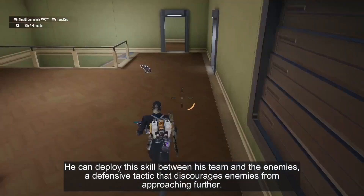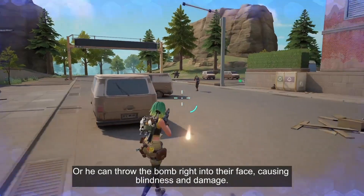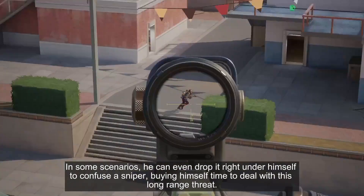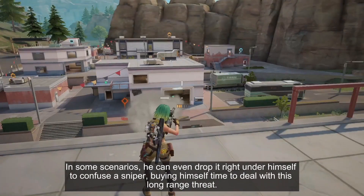He can employ the skill between himself and the enemies as a defensive tactic that discourages enemies from approaching further. Or he can throw the bomb right into their face, causing blindness and damage. In some scenarios, he can even drop it right under himself to confuse a sniper and buy himself time to deal with this long-range threat.